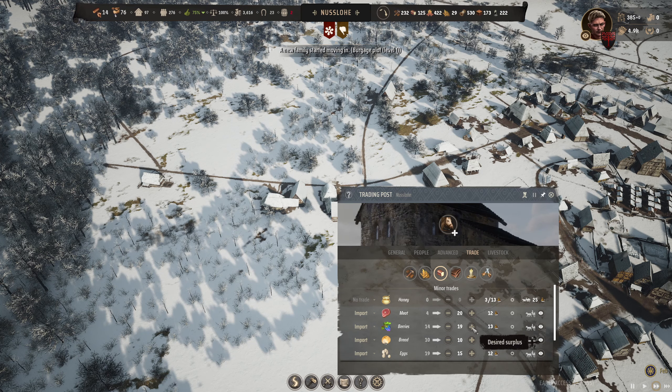Getting in another trade post and ramping that up is going to be a good idea. In the last episode, we got extra storehouses in and extra stuff going. I'm going to keep assigning across to these to make sure we're distributing. We did get another granary in over here as well. Look at all that beer — there's so much beer now.